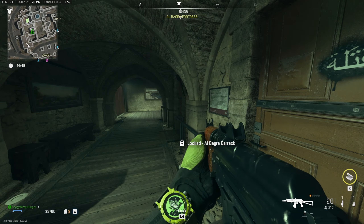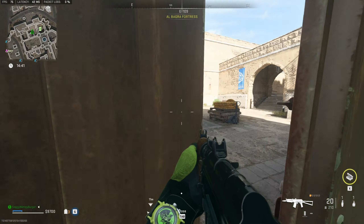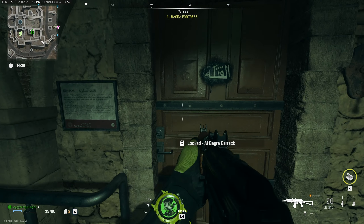I'm opening the door here. You can see Al-Bhagra Barrack. There's many doors in, and of course, they all link to each other. This is the bottom floor here, and that's where the building is. Just inside here, right here.